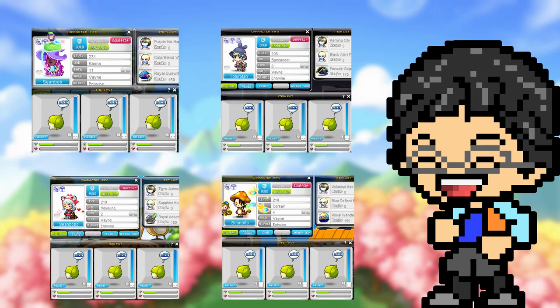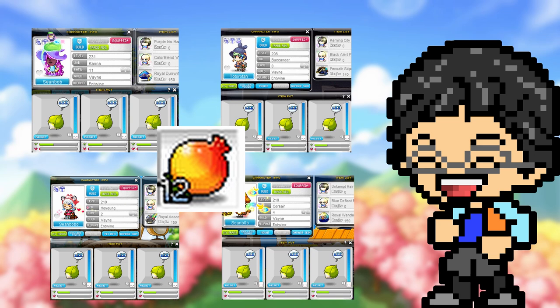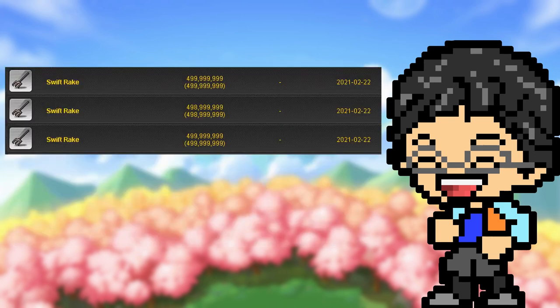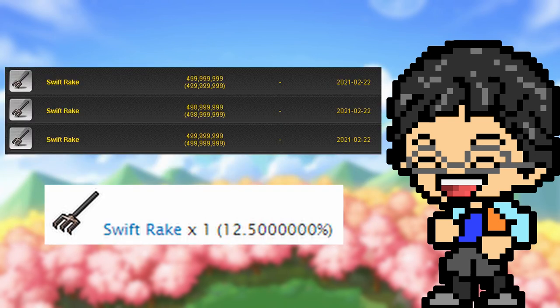I do this on 4 characters every day without any speed enhancers, so I get 12 sweet fruits every week. If I was bothered enough, I would do this on as many characters as I can for the easiest mesos. Seriously, you can make 500 million off this at a 12.5% chance. This is absolutely insane for the amount of effort you have to put in.